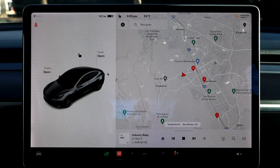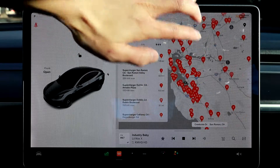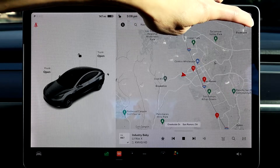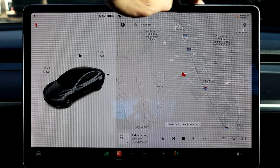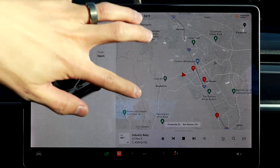So it used to be down here in the bottom. But what you can do now is hit Navigate, and now there's a Charging button. So if you hit that, it tells you where all the superchargers are pretty much everywhere. Another thing you want to do is make sure that your map details are not hidden. If it looks like this and you don't see anything, you can't see any superchargers. So make sure you hit that to unhide your map details. Now you can see the ones in your close vicinity.